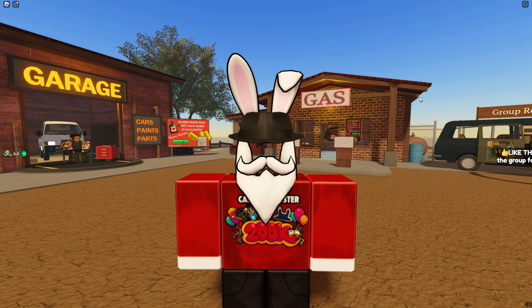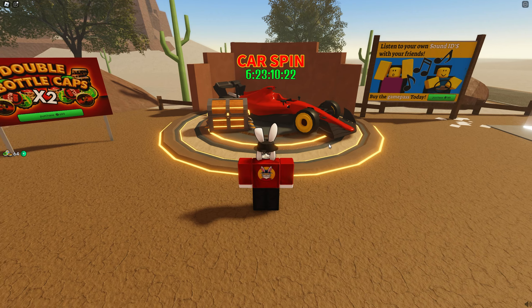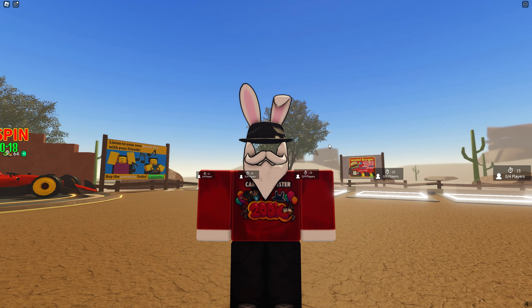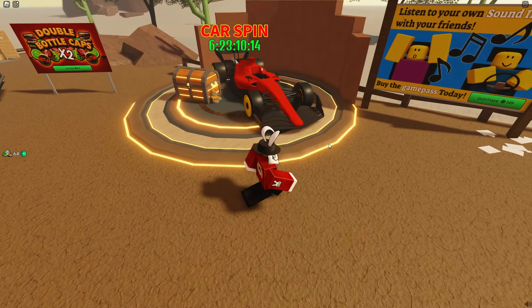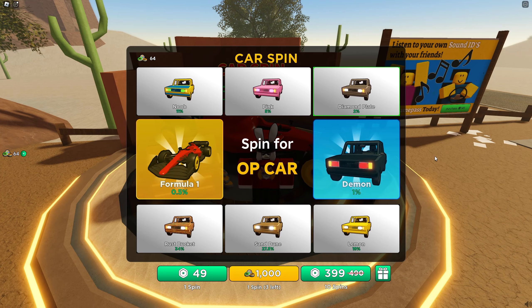I highly doubt we'll get the ray gun today, but one thing I know for sure is we're going to try and get our hands on the Formula One. Last time we played this game we checked out the Urus - or the Exotica as it's called in the game - I liked it, so hopefully this one gives me the same vibes. At the bottom of the car spin there are three options to get spins.